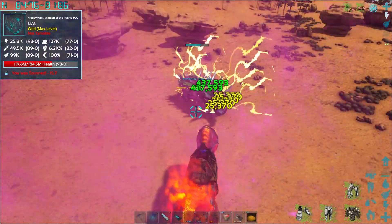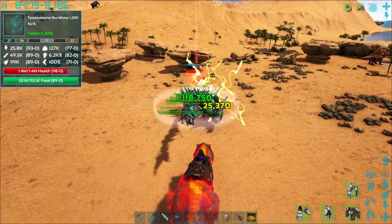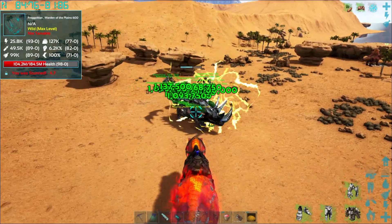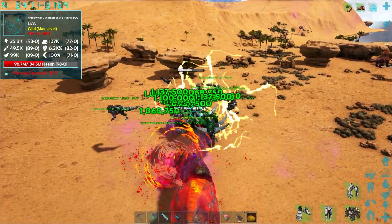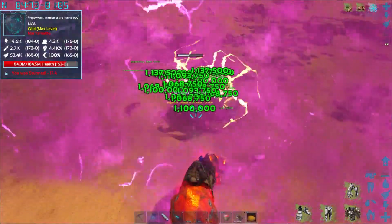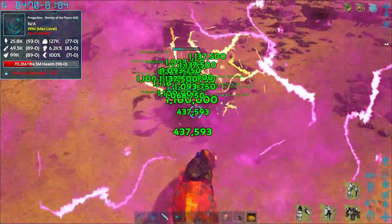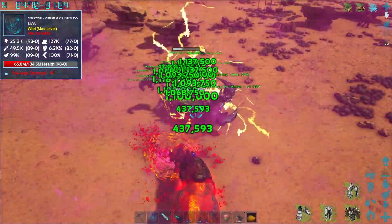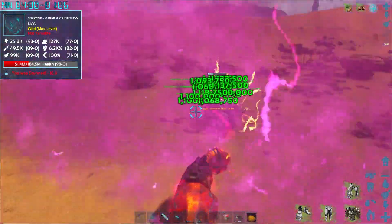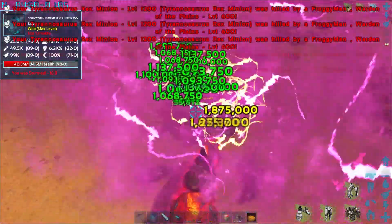There we go. One more time with our buddies. This should be the final one. If they go to the face it's kind of over. They do great damage but he definitely wrecks their faces — they need more health. One more time, bring in our buddies. There you go, good job. He got him, he finally got him.